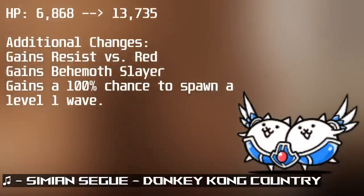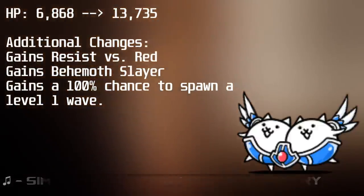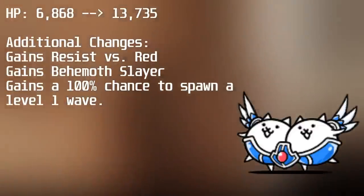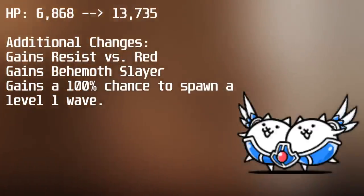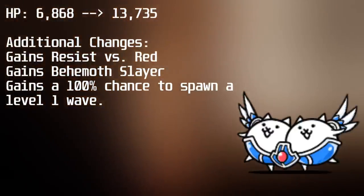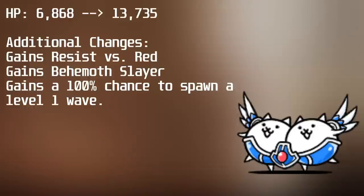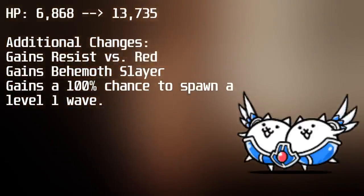I already have a video that goes into more detail about these guys, but to tell you what they received: they gained a 100% health boost, going from 6,868 health to 13,735 health. They also gained a 100% chance to wave, along with the resist ability against red enemies, and they gained the Behemoth Slayer ability. With these factors, Valkyrie Cats effectively have 10 times the health against red enemies compared to Braw Cats, at 68,675 health against them.